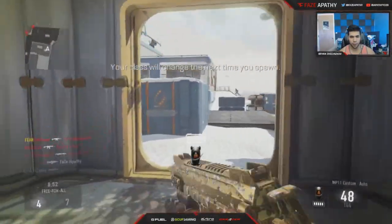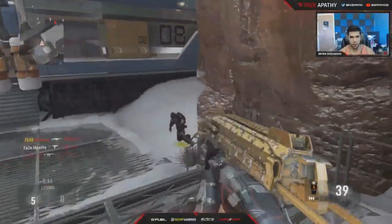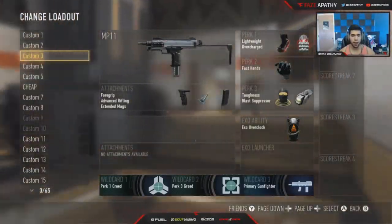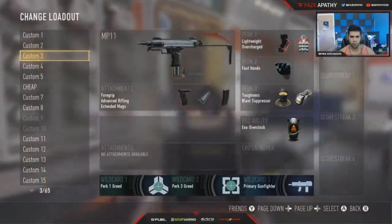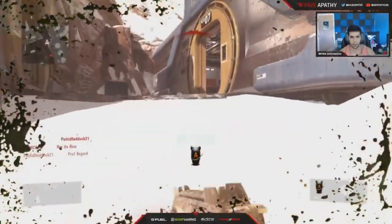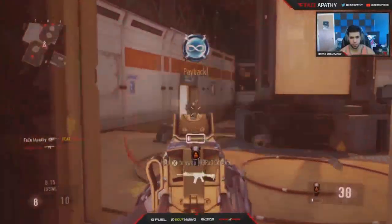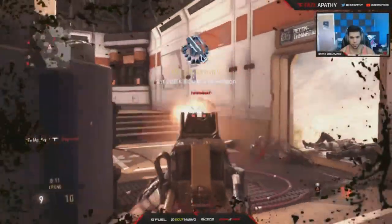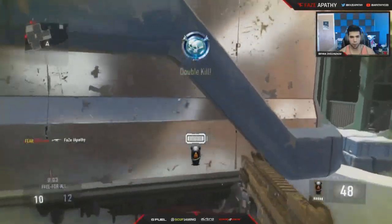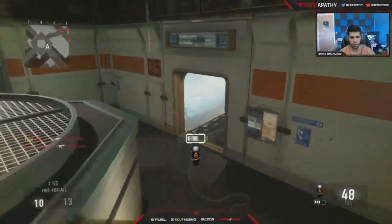Next we're gonna be talking about the MP11. I actually did a video of MP11 against Sharp — that will be uploaded today as well, I'm gonna be doing a double upload. When it comes to the MP11, I think it's probably the gun closest to competing with the ASM1. It has a pretty fast fire rate, very high mobility. I use extended mags. No quick draw — quick draw is supposed to replace the grip but unfortunately I don't have it unlocked in public matches. It's pretty strong, it kills pretty fast, the range is nice and clean. It's probably just my second favorite sub, close to the ASM1.